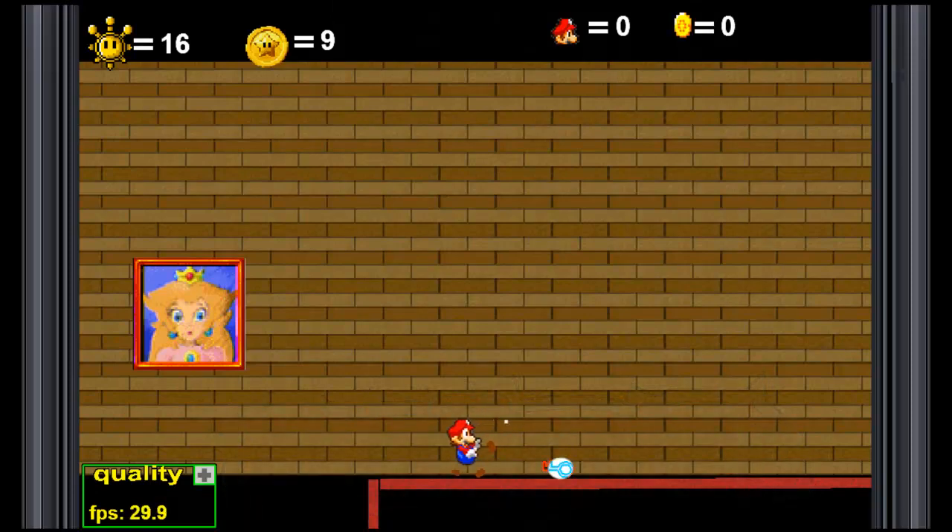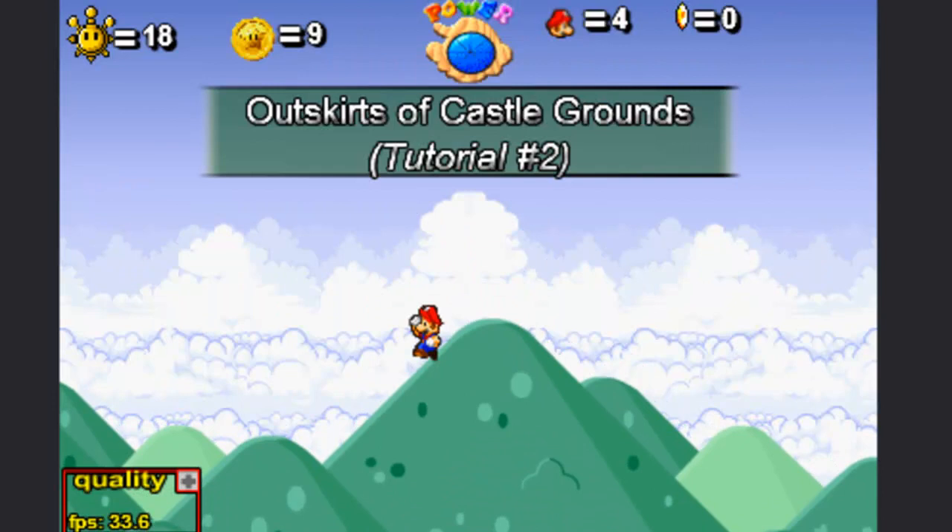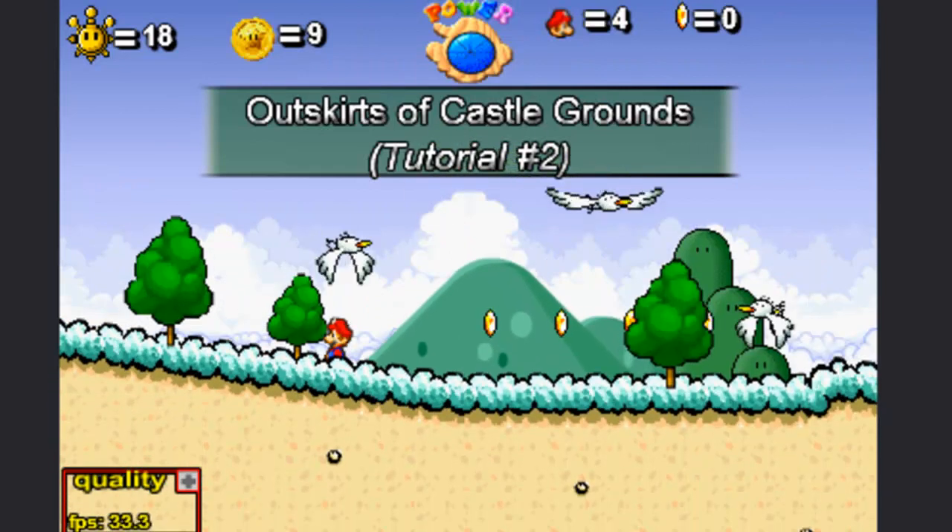After defeating Bowser, we had last seen Mario as he discovered that the key he earned from his victory was cursed and would send him far away from the castle. But what horrors await him? Where did he go? Why, out into a bright sunny field, of course.